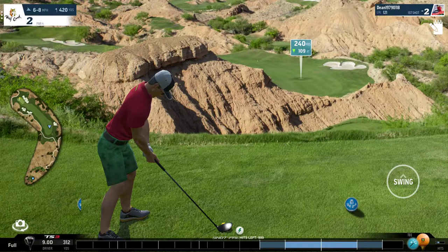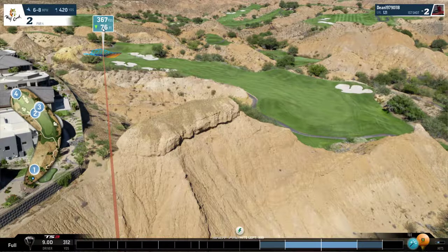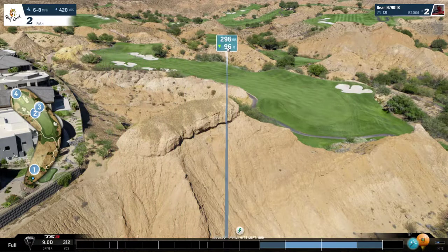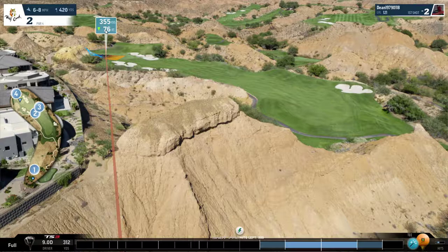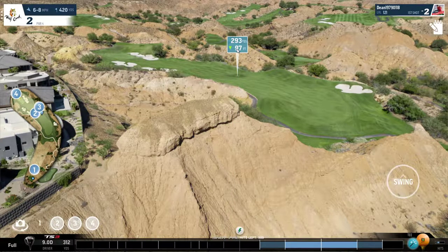Good morning everybody. In today's video we'll be talking about the second hole at Wolf Creek, which is a very long par four. It is made long by the fact that the green is far away at 370 yards. Most people would play to the middle of the fairway and then play their second shot onto the green, and if it's a good shot it would set you up for a birdie. The goal of today's video is to try and walk away with a birdie, and I'm going to guide you on how to do that.